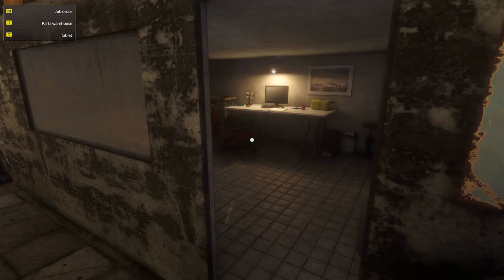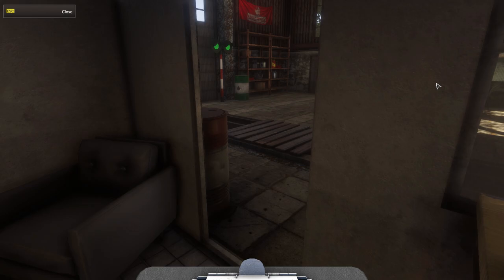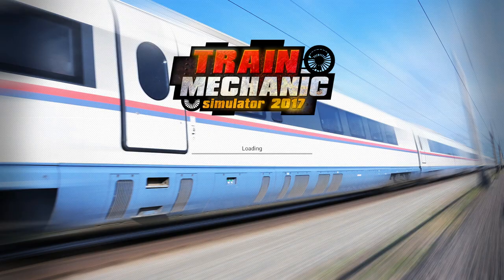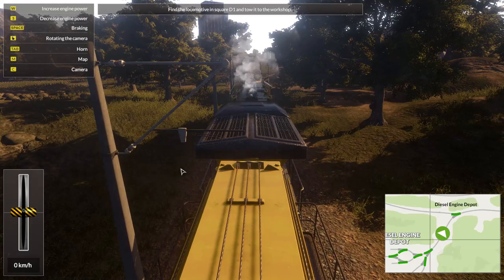Job order number three: sometimes the task will involve finding locomotives damaged somewhere on the game world, towing them to the appropriate workshop, and making repairs. For this purpose you'll use a special repair train. A diesel locomotive broke down in square D1 — locate it and tow it to the workshop. We suspect a truck failure. We clicked on it, it's in progress. What's my repair train look like? I hope it's gray. If not gray, I hope it's yellow. Oh, it's yellow! Yes! That's what I'm talking about.